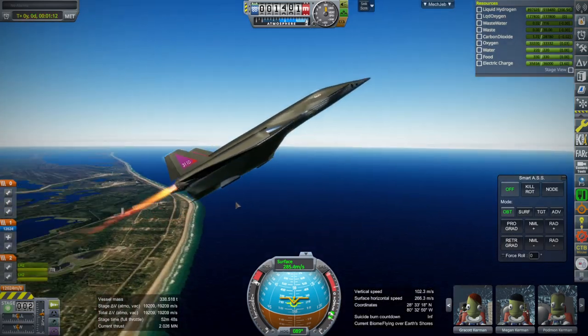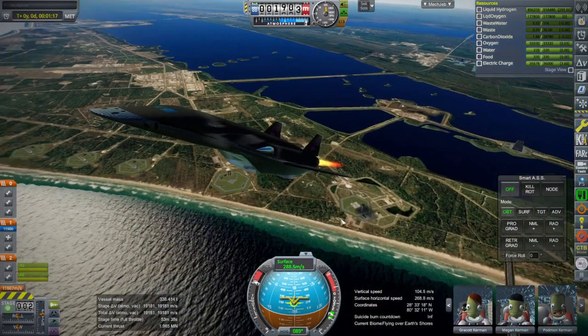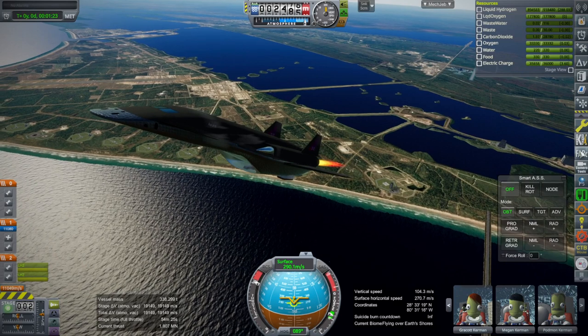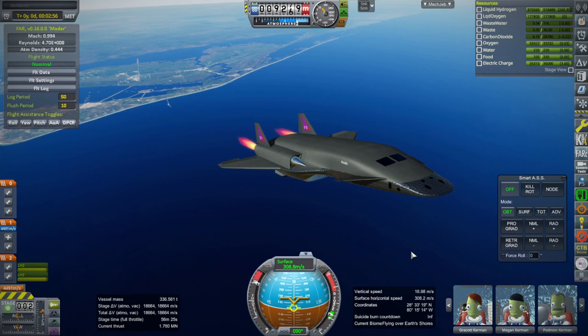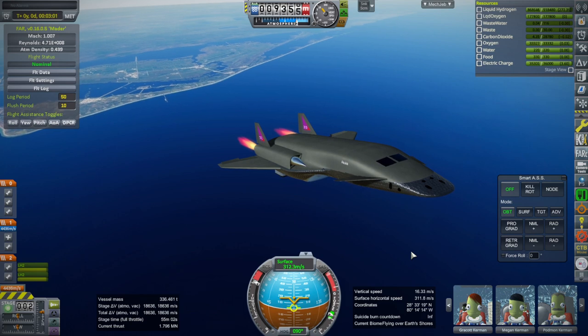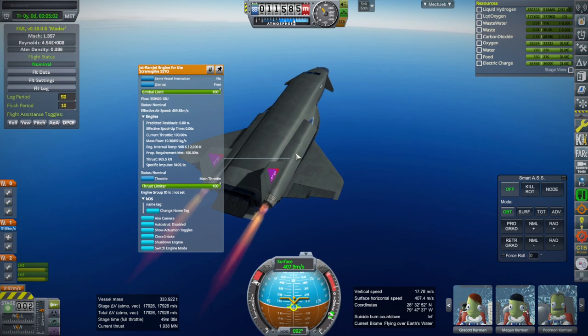We're not crashing into any launch sites. If I didn't have the body flap it'd be easier to rotate, and really long landing gear could help too — but long landing gear means heavier landing gear. Approaching Mach 1, three minutes after takeoff. Both engines are balanced — prop requirement met 100% and they're both producing the same amount of thrust, but we're not accelerating very quickly, so we're going to switch modes now.